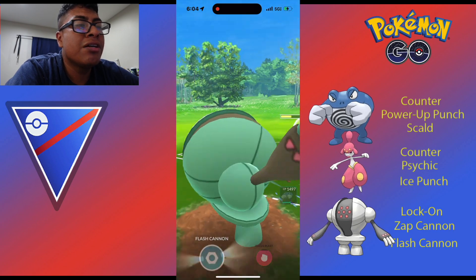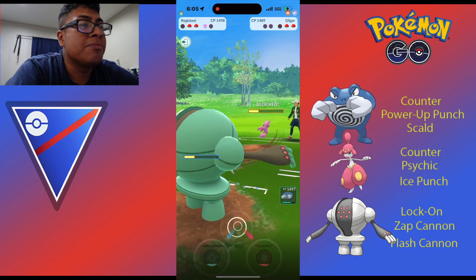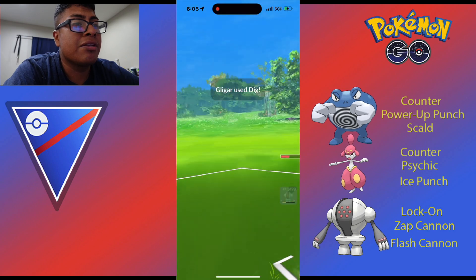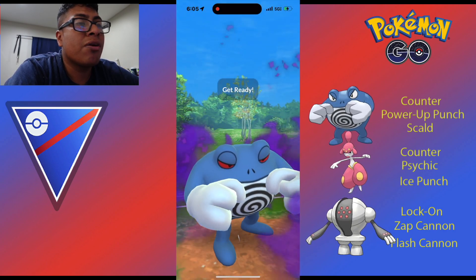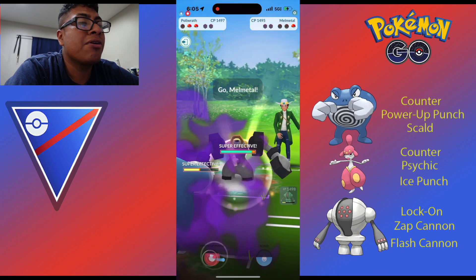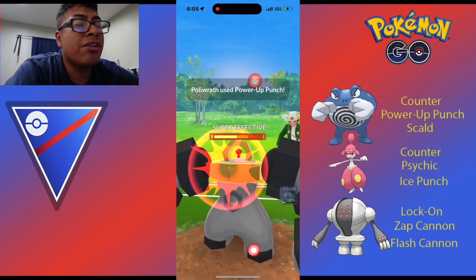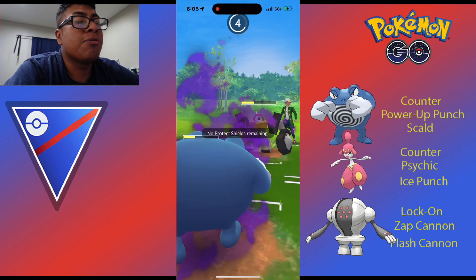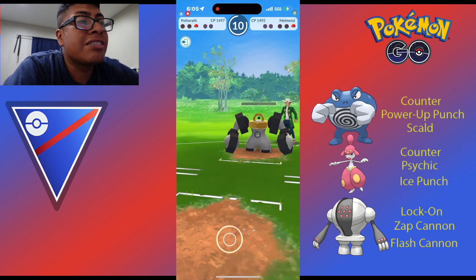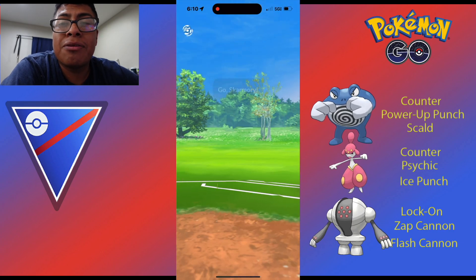There's no need to go Focus Blast - that will be resisted. We do need to shield all those Digs though. Another Flash Cannon is going to come in because this Gligar will hurt us with those Digs. We bring in Poliwrath and we're going to shield, hopefully do a Power-Up Punch and get our attack boosted. We're going to over-farm a little bit and use Scald here simply because the Power-Up Punch will be resisted. They brought in a Melmetal, which is perfect - Power-Up Punch is going to be coming in. Their mistake is they go for Rock Slide, which gets Melmetal down to 1 HP, and we farm it down with Lock-On. Registeel doing its job, closing out the battle for us.